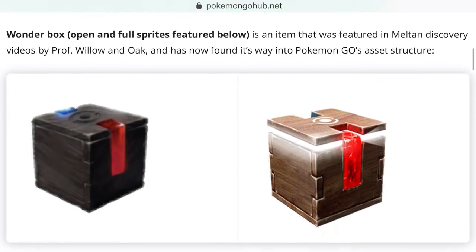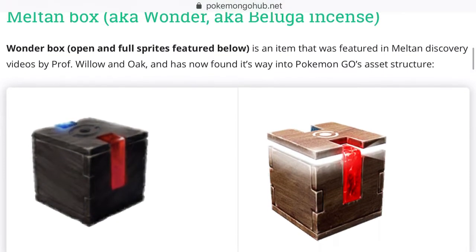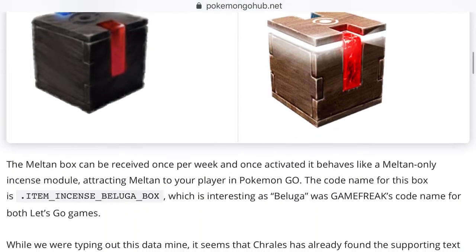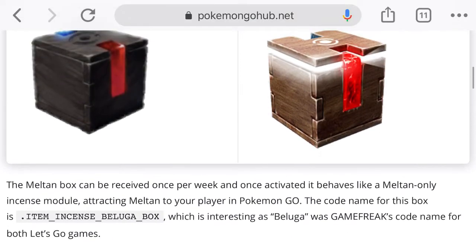Right here we have the Meltan Box. It's a box you get whenever you transfer a Pokémon from Pokémon Go to Let's Go, and you can only get this once per week. It works as an incense — for 30 minutes you'll be getting Meltan appearing around you, so make sure to get those Meltans with Pinap Berries so you can get the maximum candies to evolve into Melmetal.